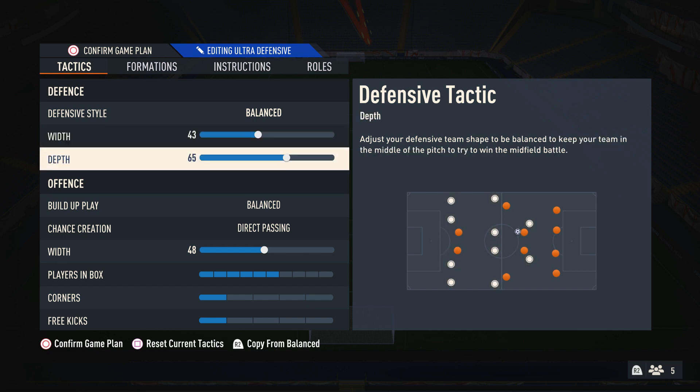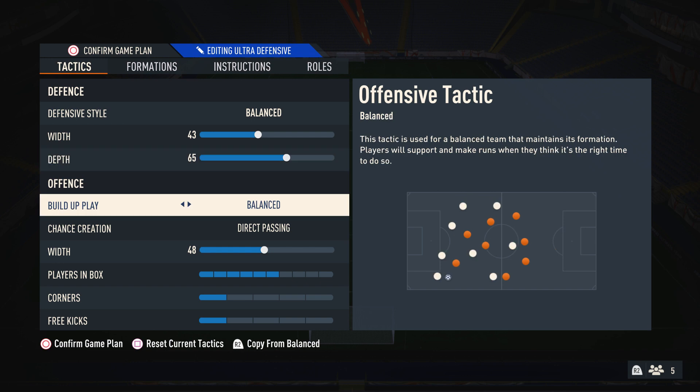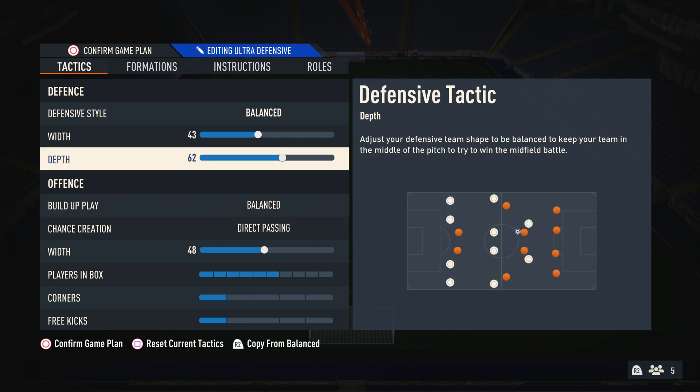For depth, I like to have this on 65 because you can keep a high line on FIFA 23 with lengthy centre-backs and the way pace works. It helps me pin my opponent back a lot more, and I find it very beneficial. Obviously, you can lower or increase this — whatever you want to do.